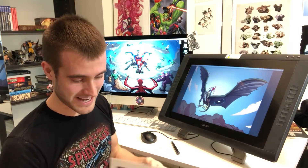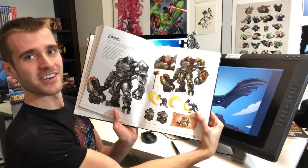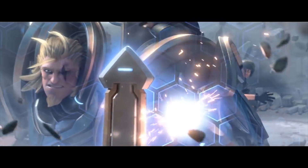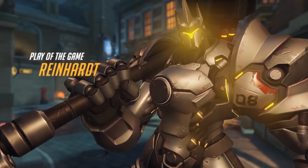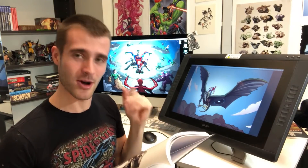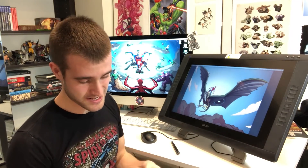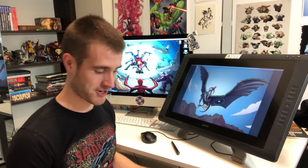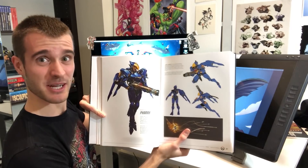Another one I definitely really want to do is Reinhardt. Reinhardt is a big, bulking brute of a man. He's got a big shield, and he has three horns on his helmet — actually five horns, but from the front it kind of looks like three. So obviously, gotta make him a triceratops. And if we get to a third one, my personal favorite character to play in Overwatch, Pharah — she's a flyer, so pterodactyl seems like a pretty simple choice.